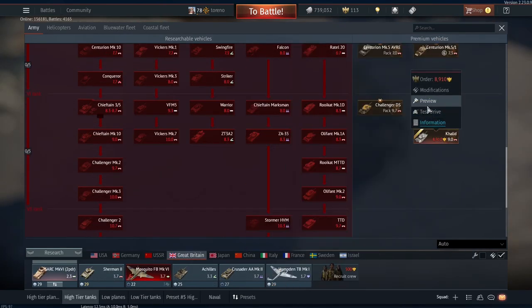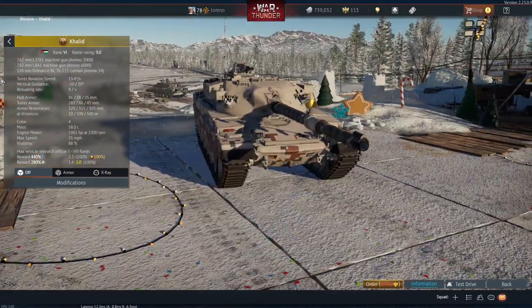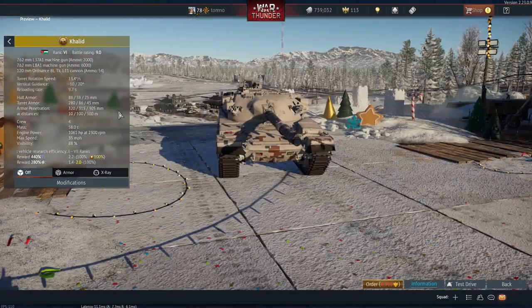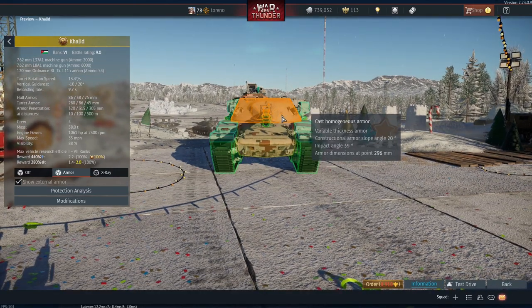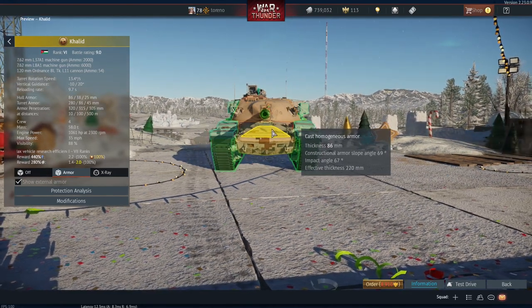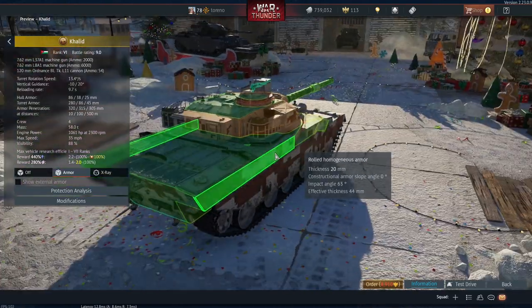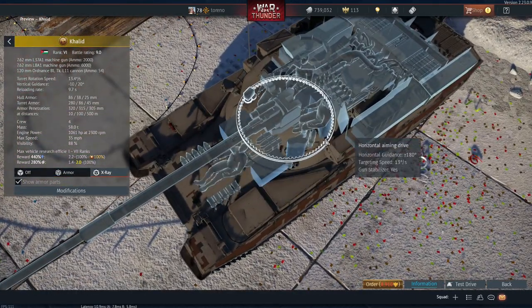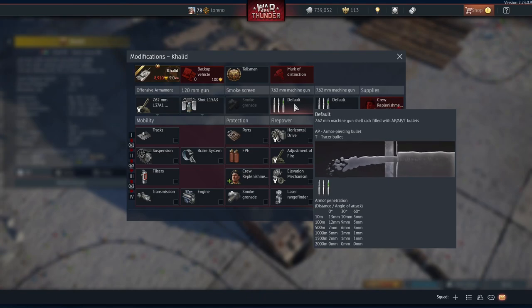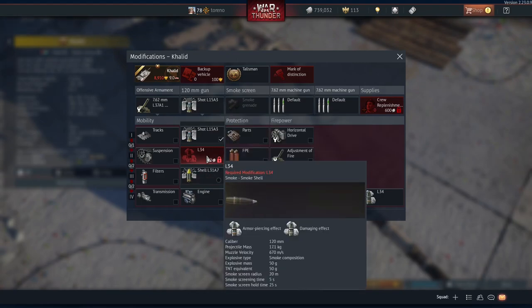Britain only had one tank in this update, and it's a premium — the Khalid, which is Jordanian. It's got two machine guns, both 7.62mm: an L-8A1 and an L-37A1. Maximum turret armour is 280mm and very heavily sloped; hull armour is only 86mm but again very heavily sloped, so you still end up with an effective thickness in the low-to-high 200s. Side and rear armour is not particularly great. It's got a crew of four: one driver in the hull and your loader, commander, and gunner in the turret. Both 7.62mm machine guns have about the same penetration so they're not going to be great. You can carry smoke grenades, and you can fire either APDS, smoke, or HESH.